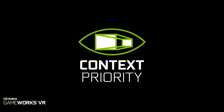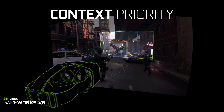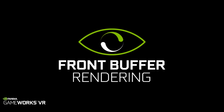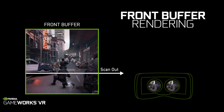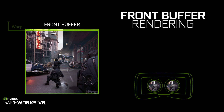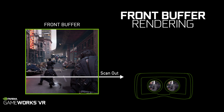The third feature is context priority, which helps reduce latency by updating the image being rendered based off of the latest position of your head. The fourth feature is called front buffer rendering, another technique for reducing latency in virtual reality. With front buffer rendering, we can render directly to the frame that is being output to the display, scanning the image out as soon as it is warped, and thereby reduce latency.